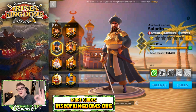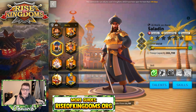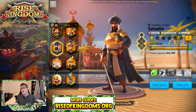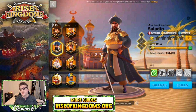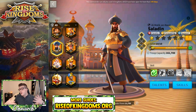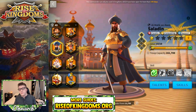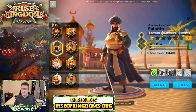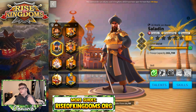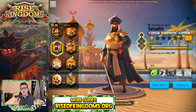Saladin is a Mightiest Governor event legendary cavalry commander in Rise of Kingdoms. You can also skill him up with your universal commander sculptures, or get him from the Card King event if you weren't able to summon him during his Mightiest Governor rotation. Soon all the Mightiest Governors are going to be pick-your-commander, but that's only going to happen after KVK Season 3.